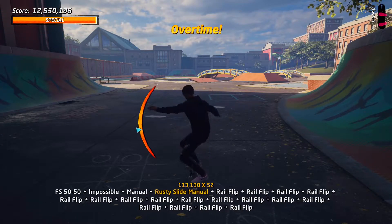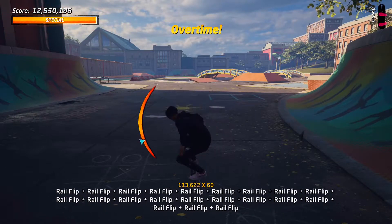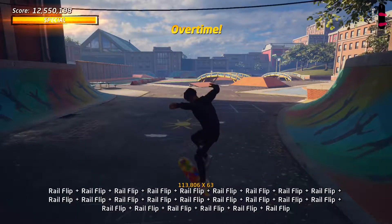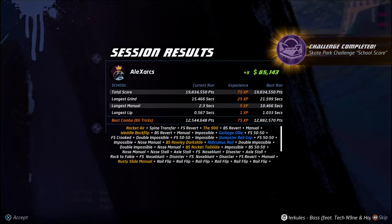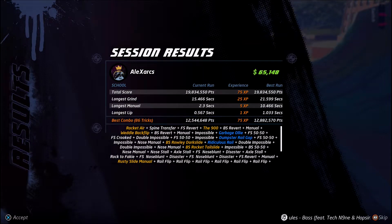That's fine by me though. I just jump into the rusty slide manual and finish off with rail flips. I end up dropping this combo quite early just because I know I've already achieved the score if I land it, and this challenge took me a long time to get two good combos back to back.